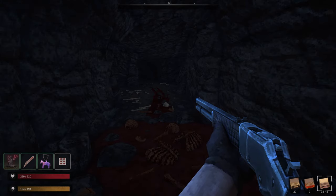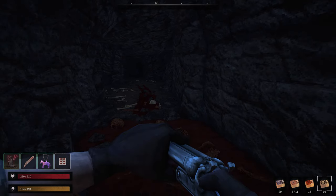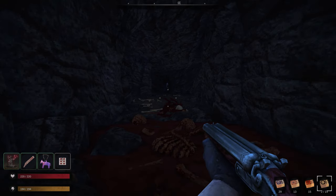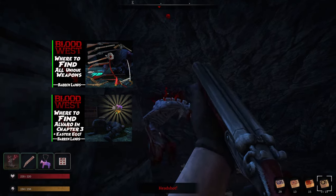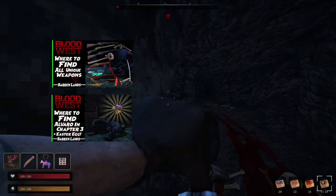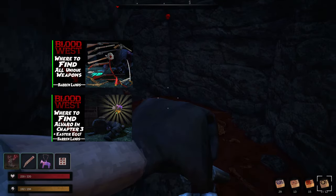And there you have it! All the unique artifacts of the Barren Lands. I was only able to play through Chapter 3 a few times for research, so it's possible that I missed an artifact somewhere. Please let me know down in the comments if that's the case. I have other guides dropping with this video as well, so be sure to check them out if you're interested, as well as my other chapter guides. Thanks so much for watching. Happy hunting!